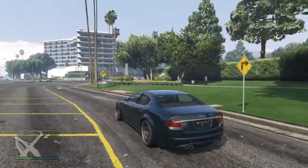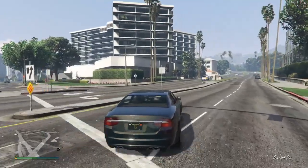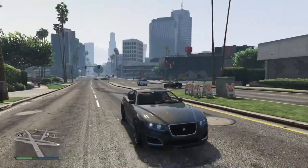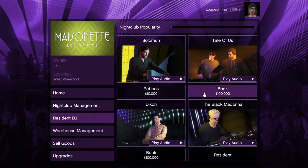In a note shield, you will make a ninety thousand dollars profit every two in-game days, or fifty-six thousand two hundred and fifty dollars an hour, for almost no effort. Acquiring the DJ for the first time includes a fee of one hundred thousand dollars and a setup mission.